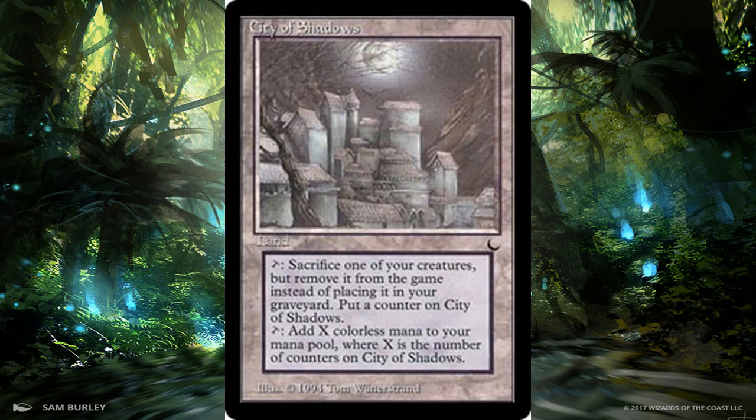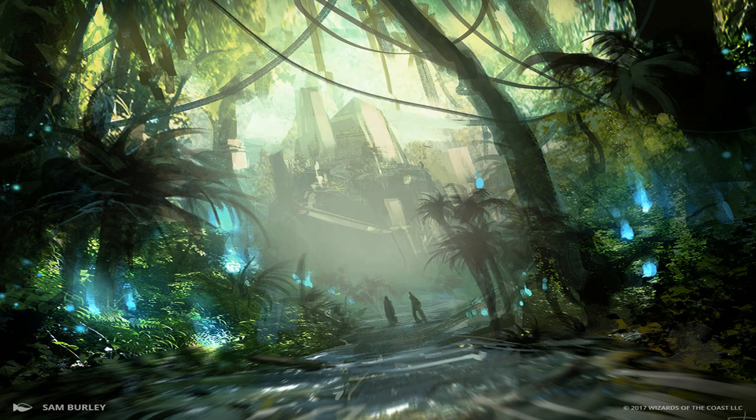We're starting off with a land — City of Shadows from The Dark. A little bit pricey for a land that's supposedly underrated. You can sacrifice one of your creatures, remove it from the game, put a counter on City of Shadows, and tap it to add X colorless mana where X is the number of counters on it. In a slower format like Commander, colorless mana is important. There are decks with exile tokens and expendable creatures, and if you can gain control of opponents' creatures and exile them with this land, that's always fun. A very good mana-producing land.